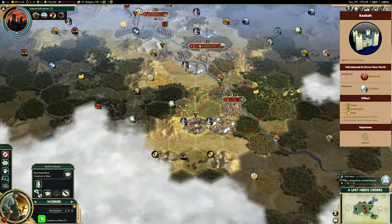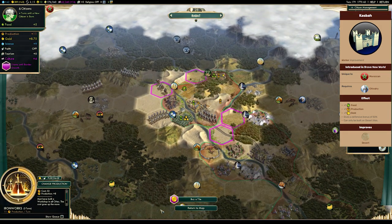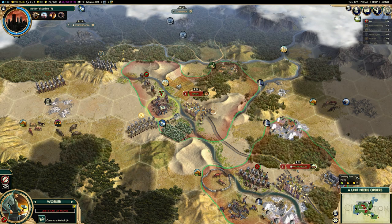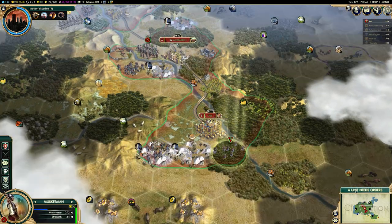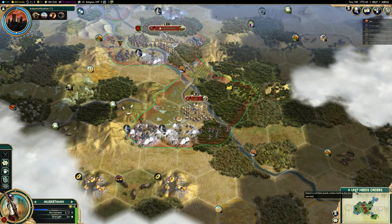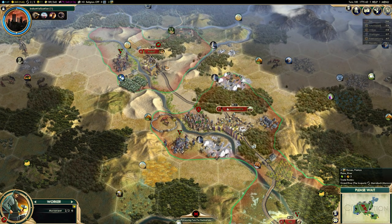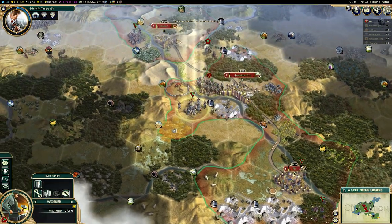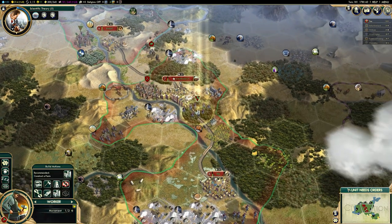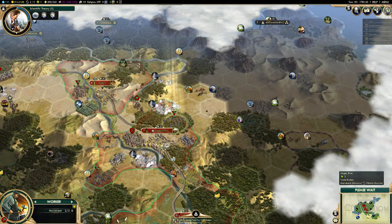The Kasbah gives you plus 1 food, plus 1 production, and plus 1 gold onto wherever you build it. It makes desert tiles very, very strong — particularly if they're hills or near a river, because you'll get that floodplain bonus too. A desert tile near a river — a floodplain — will innately have 2 food. Stack that with the base tile improvement yield and all of a sudden you're getting 3 food, 1 production, and 1 gold. If built on hills, you'll get 3 production and 1 each of food and gold. These tile improvements turn even unsuspecting desert tiles into at least a 3-yield tile, and more often than not, if you're near a river or on hills, you'll be getting 5 yields — and that is very, very strong.